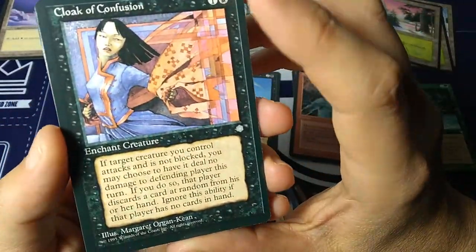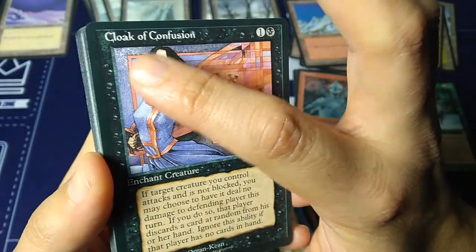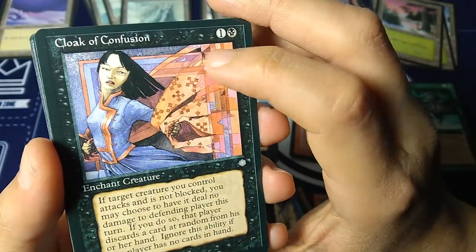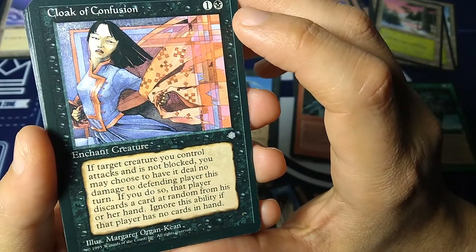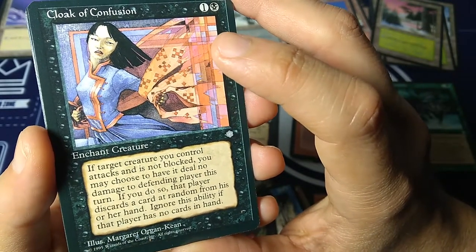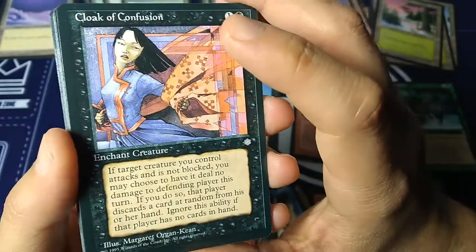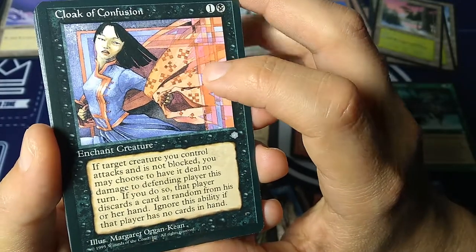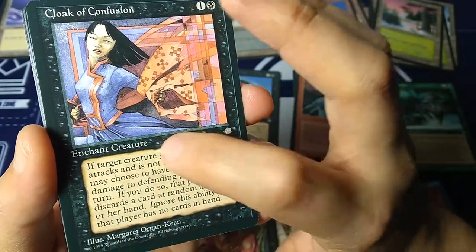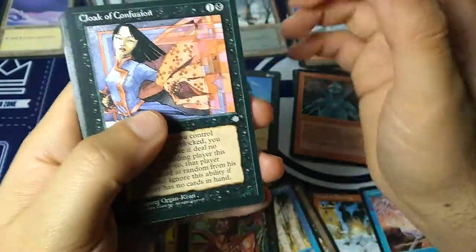Cloak of Confusion — beautiful Margaret Organ-Keen art. She always had a checkerboard pattern in most of her art. So this is a creature enchantment — one and a black. If target creature you control attacks and is not blocked, you may choose to have it deal no damage to the defending player this turn. If you do so, that player discards a card at random from his or her hand. Ignore this ability if they have no cards. I love putting this on my creatures — it wasn't blocked, I deal no damage, but I make the opponent discard. I love the old milling and discarding strategies from back in the day.